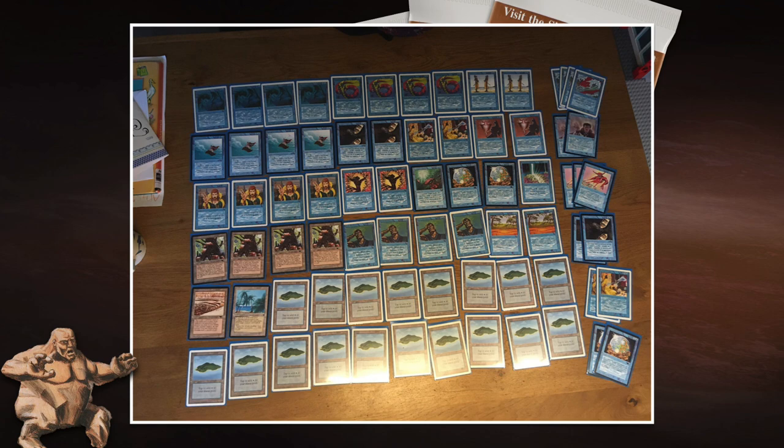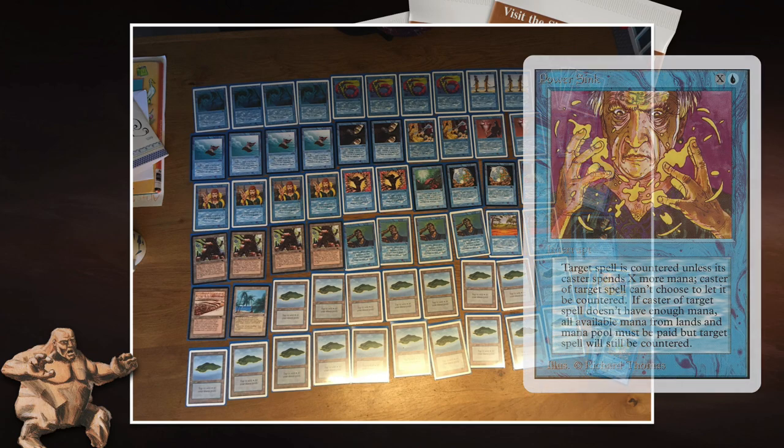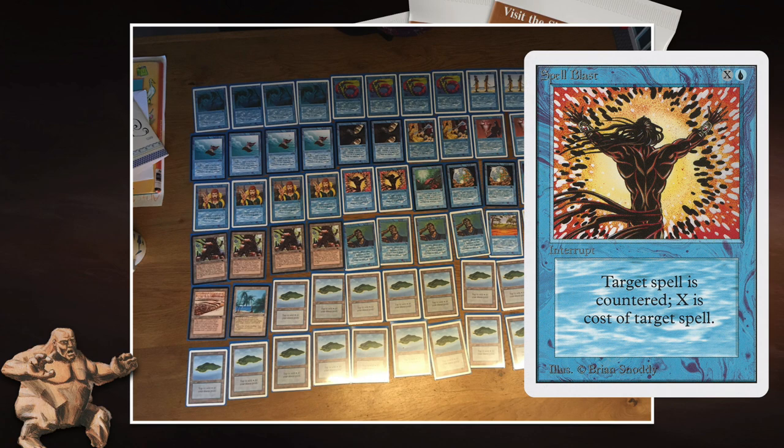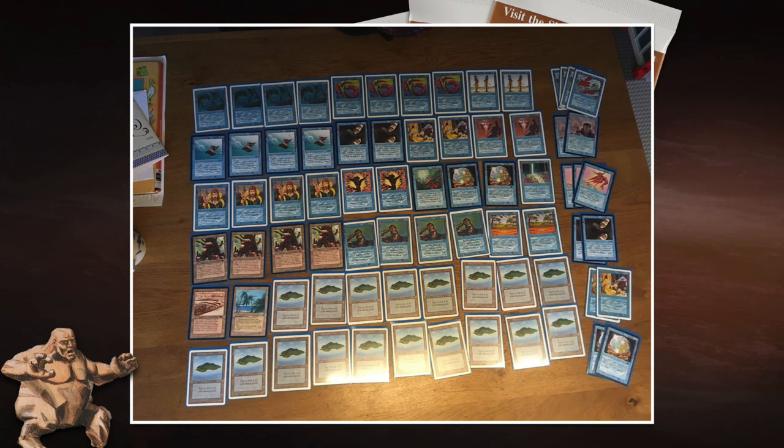Another notable choice is two Spell Blasts main board. A lot of people prefer Power Sink over Spell Blast, but it depends on what you want to counter. Power Sink is great for forcing opponents to tap lands and countering big spells. But Spell Blast is better for protecting your own permanents — for example, to counter a Lightning Bolt on your Lord of Atlantis, it only costs one blue and one. It just depends on what you want your counter magic to do.